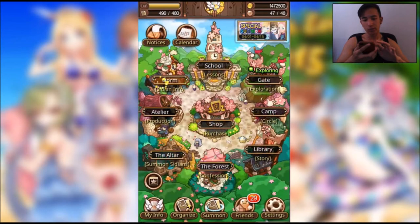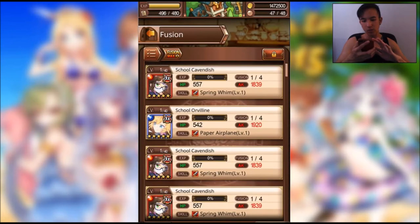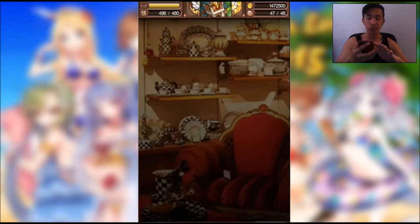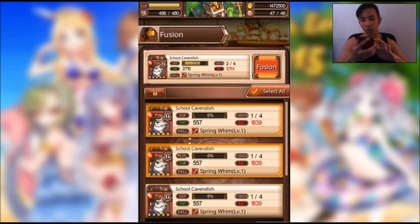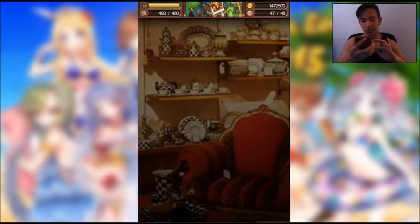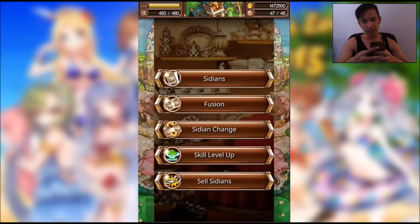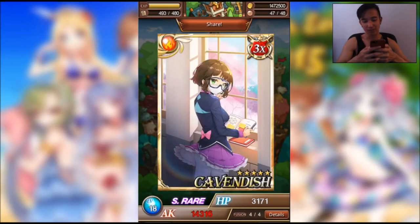I'll fuse my Cavendishes real quick. So all in all, we got six pulls: four Cavendishes, one school Orvilleen, and one school Mushi. I like having one maxed out of any of the featured Sidians, so I'm glad I got that. Hope you guys enjoyed the video — comment down below which of the three is your favorite. I really like how Cavendish looks, so I'm happy we were able to max her out completely. Thanks for watching, peace, see you guys next time!